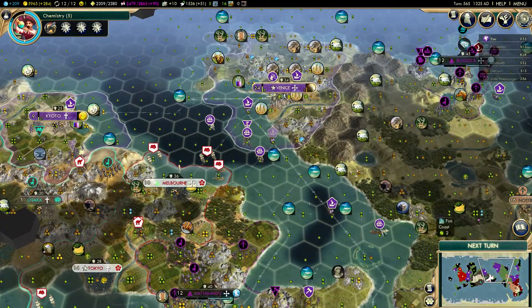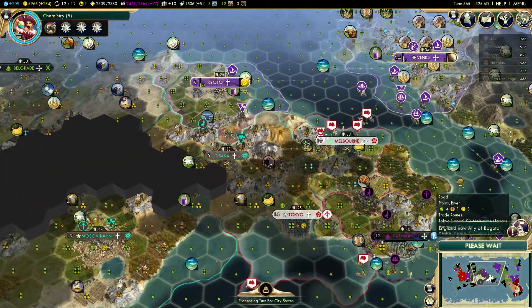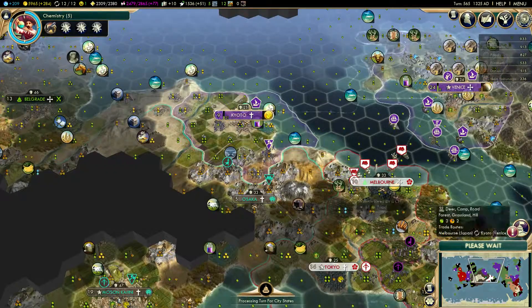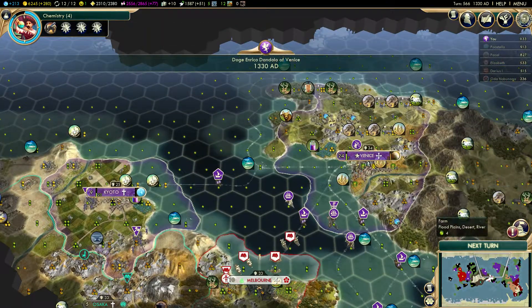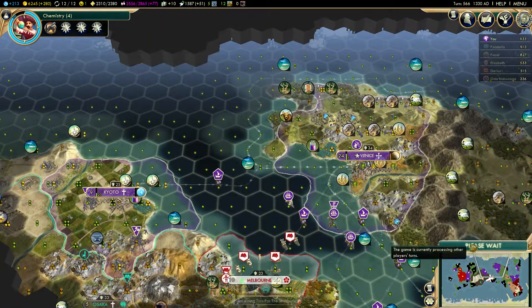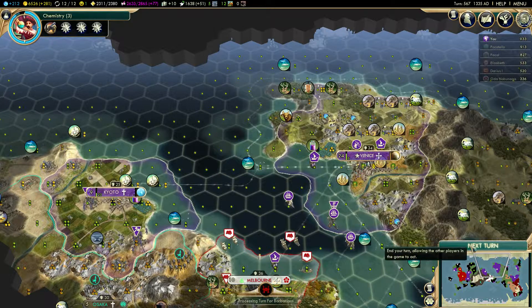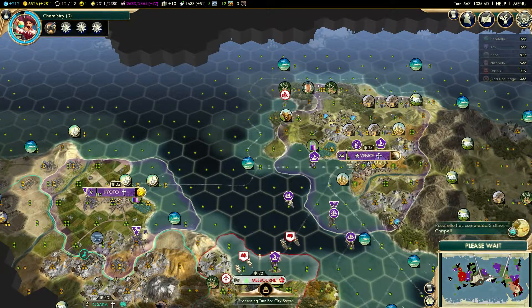You don't even have a coastal city — okay, I guess I was worried about nothing. We won't need the caravan against you, and our fleet is also a bit useless against you I'm afraid. We'll have to build that land army I was speaking of. Bocatello overtook me in score — probably because we're just in trouble I guess.